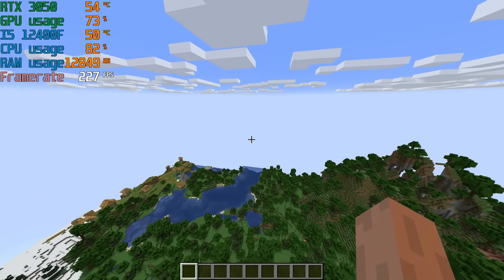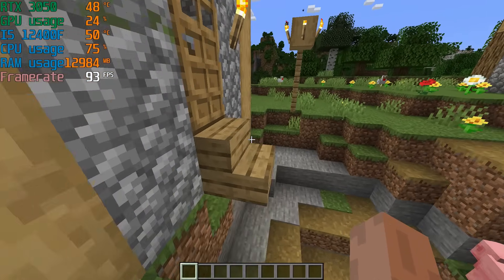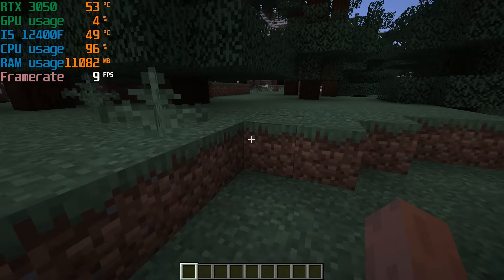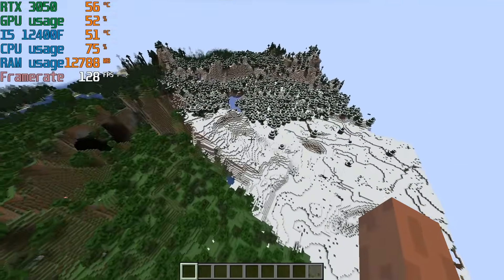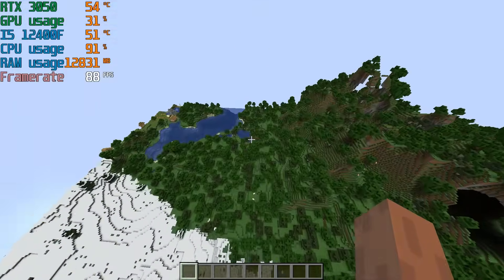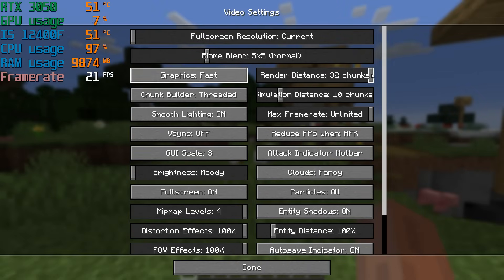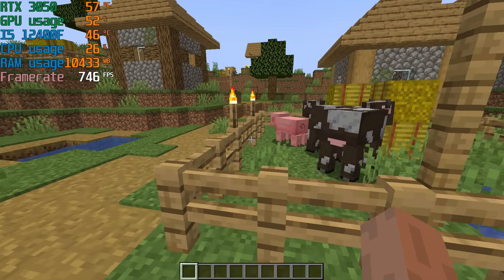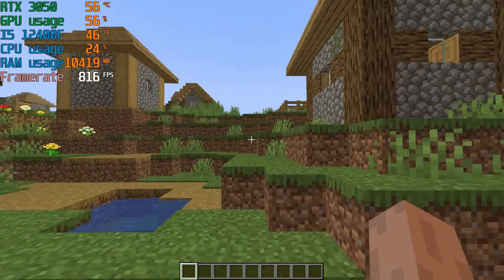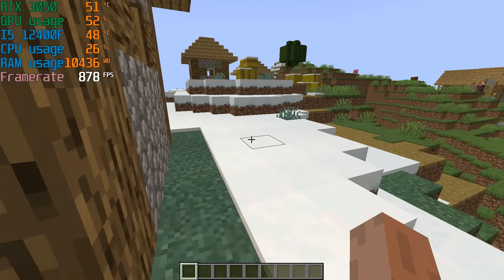Let's see what happens when we run Minecraft in its untouched vanilla form. I downloaded the latest version, fired it up, and unfortunately no surprises here. The performance is awful — stutters, lag spikes, and frames dropping like my motivation on a Monday morning. Now let's see what happens if we crank everything down to the lowest settings. Suddenly we've got decent FPS, but at what cost? The game looks absolutely disgusting. It's like Minecraft turned into a 90s horror game.